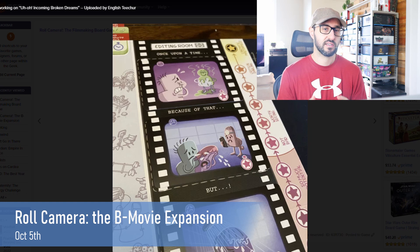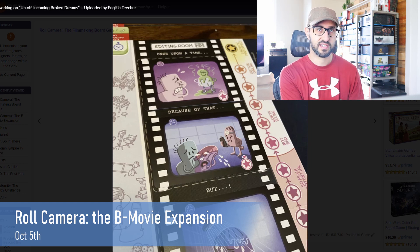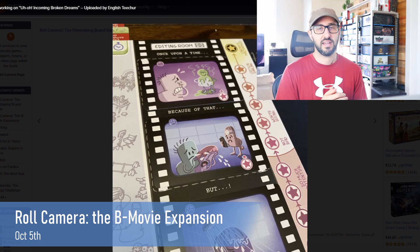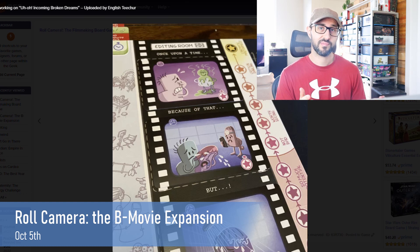Players will be performing different actions on their turn to try and earn the scene cards that match the requirements set up at the start of the game. One nice aspect of these scenes is that when you earn them, you put them in order on your board so that you can easily see the progression of your movie and the story that it's telling. And just for fun, players can fill in the blanks and tell the plot of the movie at the end of the game, although that doesn't actually earn you any victory points or determine whether you win or lose.